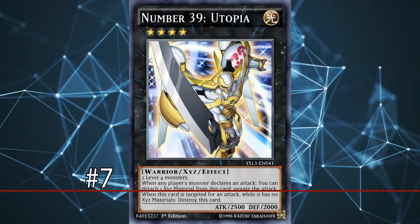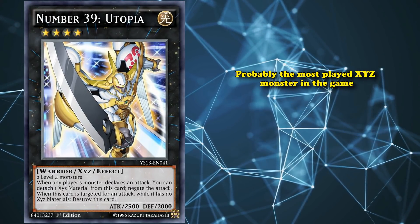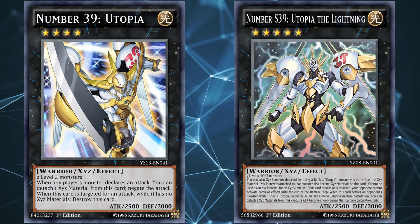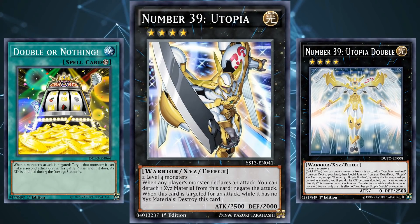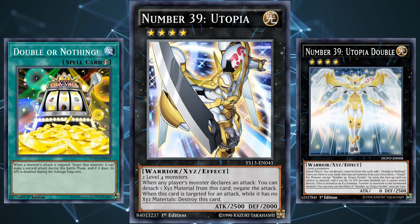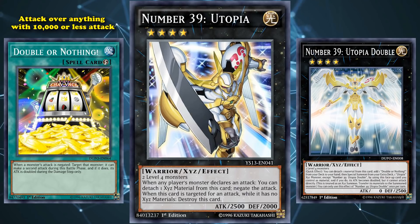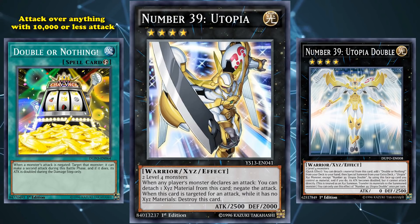At number 7, we have Number 39: Utopia. This is probably the most played XYZ monster in the game right now, since it has two really good rank-up versions. You can convert any two level 4 monsters into this card, who can then rank up into Utopia the Lightning, which lets you attack over pretty much anything with less than 5,000 attack. And then there's Utopia Double, where when you bring it out you can add Double or Nothing from your deck to your hand, then special summon Utopia on top of Utopia Double and double its attack. A Utopia brought out with Utopia Double using Double or Nothing can basically attack over anything with 10,000 or less attack, which is pretty much everything in the game. Because it reaches such high attack power values and is involved in both combos, having a huge amount of on-demand attack points is still pretty good even in a game that has moved away from battle phase mechanics.